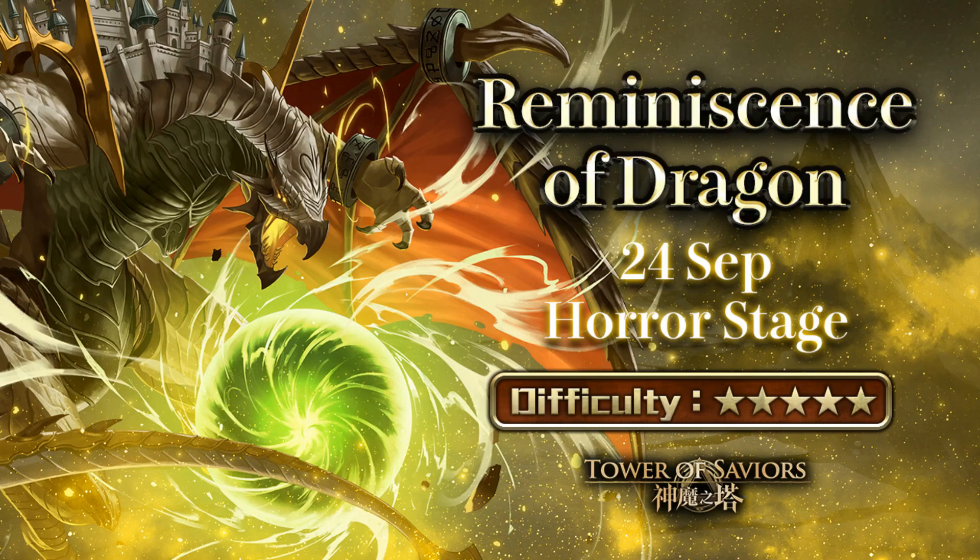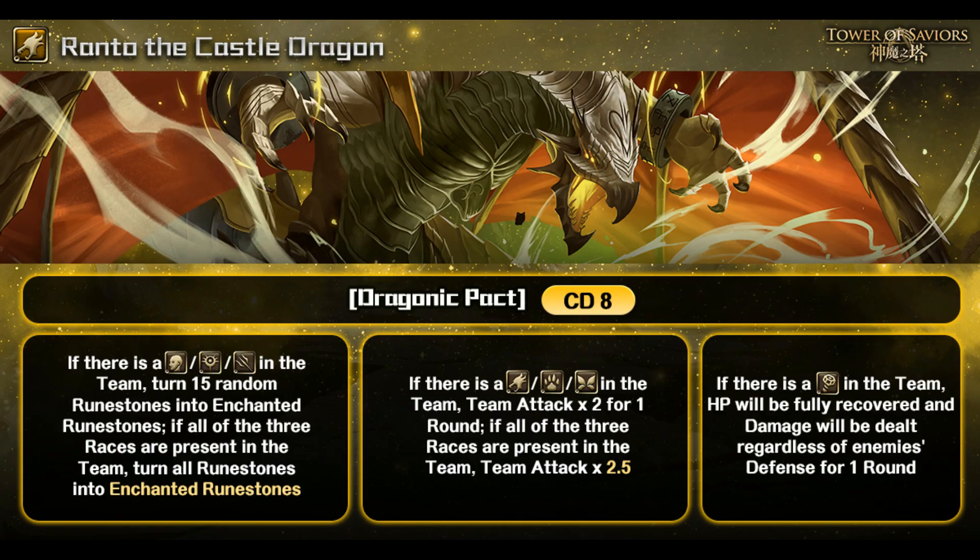So let's take a look at this card and whether it's good to farm or not. The card here is a Light Dragon: Ranto, Castle Dragon. First thing you can see is there's one big chunk of active skill description — not sure how they're going to fit this on the entire screen in-game. We have Dragonic Pack at CD8, with three different trigger conditions.